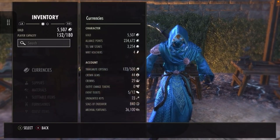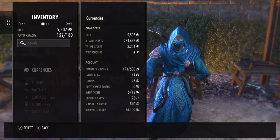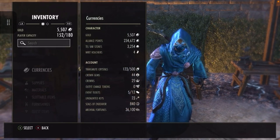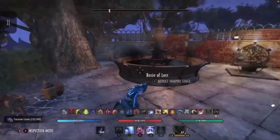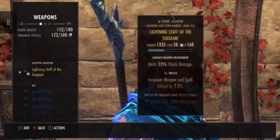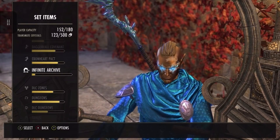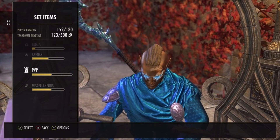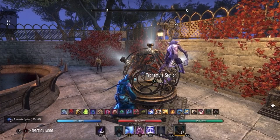If I go back to my currencies I've now got 123 transmute crystals. This is what I've been doing to prepare gear that I already had. You can use this for anything that's in your sticker book — anything you've found, you can then reconstruct.